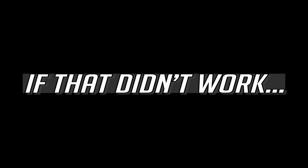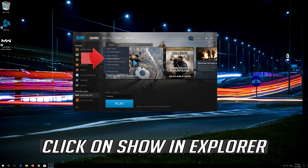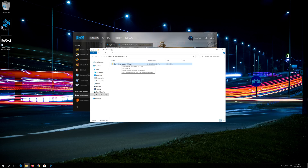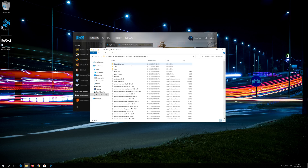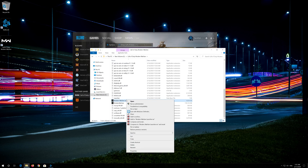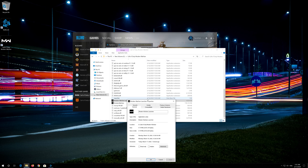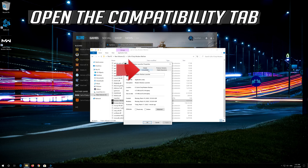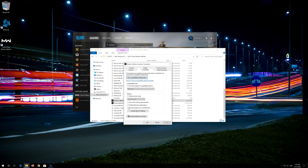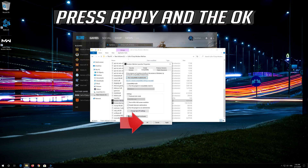If that didn't work, click on Options, then click on Show in Explorer. Open your Call of Duty Modern Warfare folder. Right click your Modern Warfare Launcher executable and click on Properties. Open the Compatibility tab, select Run this program as administrator, and select Disable full screen optimizations. Press Apply and then OK.